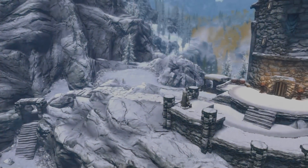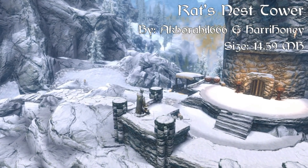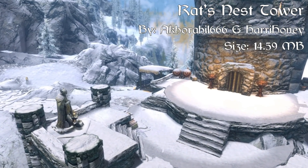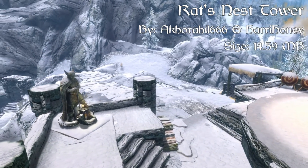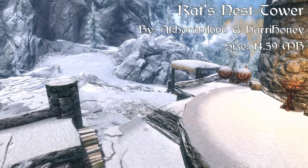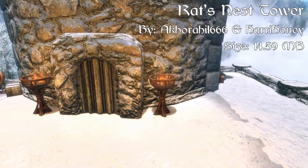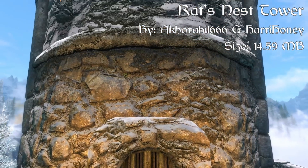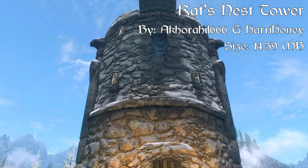Coming in at our number 1 spot, we have the Rats Nest Tower — a player home that is a big tower with everything you need for an adventurous life in Skyrim, such as horse stables, breathtaking scenery, a kitchen area with lots of custom storage, a lab with lots of custom storage, a nice living area, two follower beds, many bookshelves, many chests and display cases, many mannequins, a basement with a big smithing area, a wine cellar, a display museum area, and an old Dwemer bath.